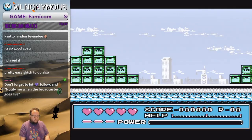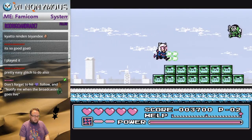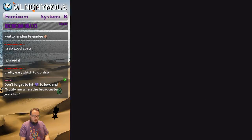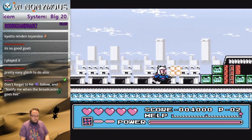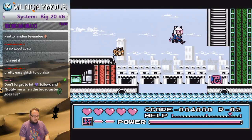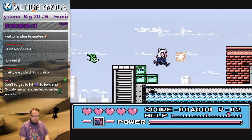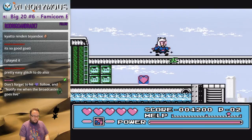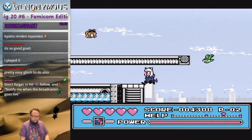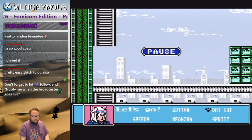The glitch is easy to do. You want to get this nympho, and then you want to fall here to the left. If you get hit, the glitch actually deactivates itself, so you have to reactivate it.